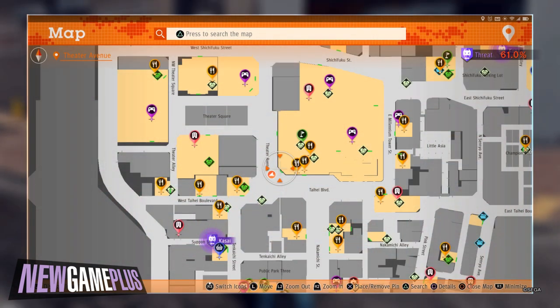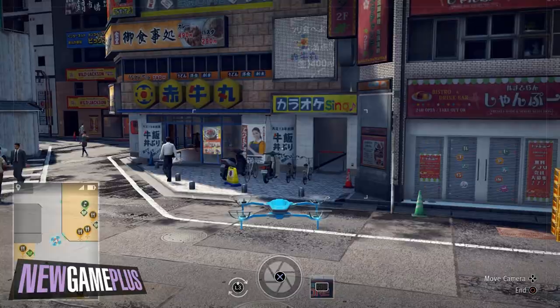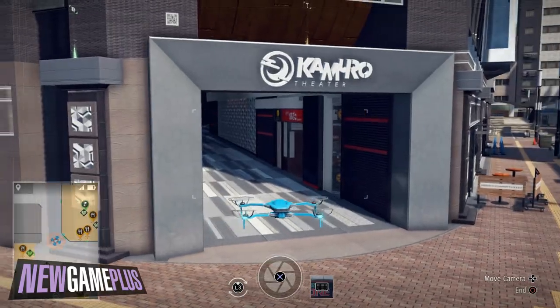For the sixth code, head to the main entrance of Commodore Theatre off the corner of Taihei Boulevard and Theatre Avenue. It should be slightly elevated and to the left.